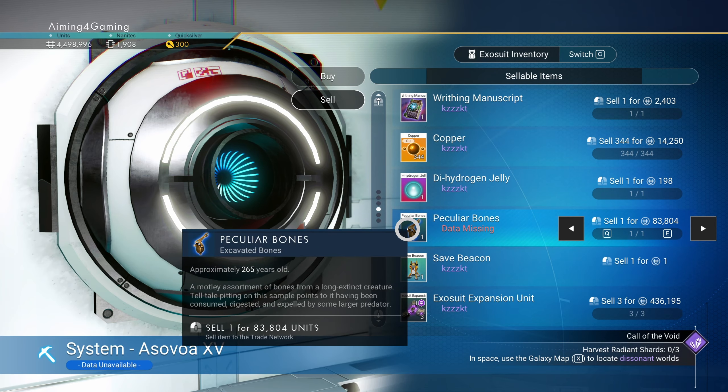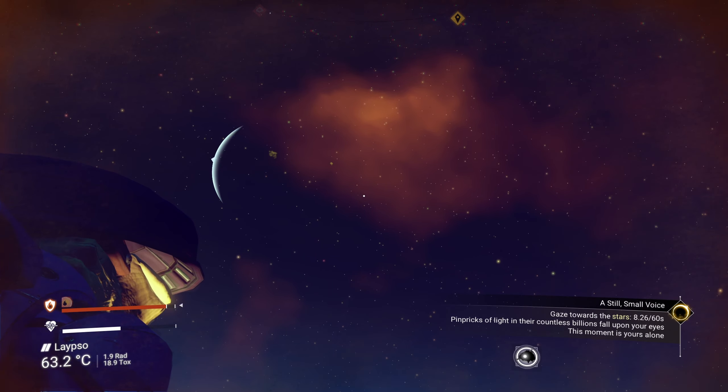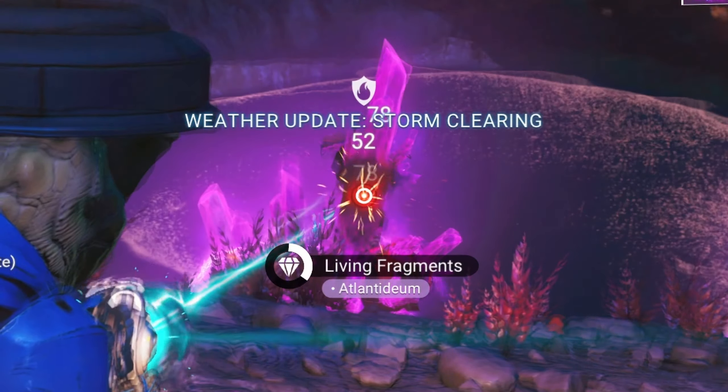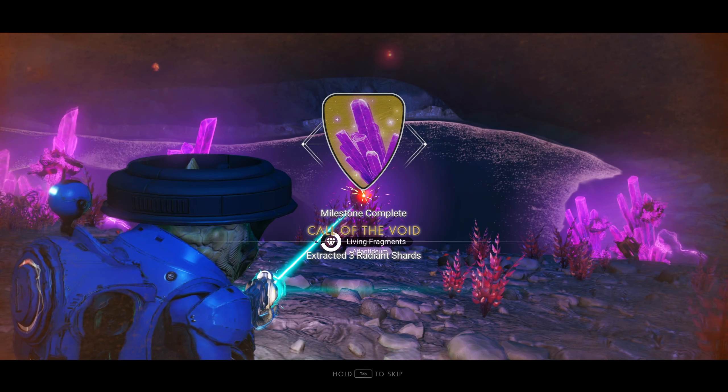Sell all your bones at the nearest station to get a lot of credits. Find a planet with a dissonance-detected trait, collect 99 Atlantidium and 3 Radiant Shards. The latter will complete the Call of the Void milestone.